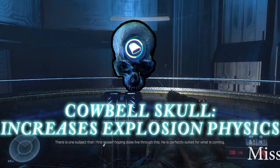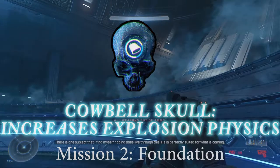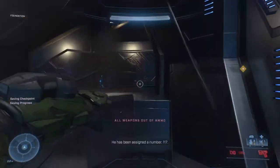Next up we have skull number two, the Cowbell Skull, going to be on the next campaign mission, Foundation. This skull increases the physics effects of explosions, which we're going to use in our LASO run, so stay tuned for that one.